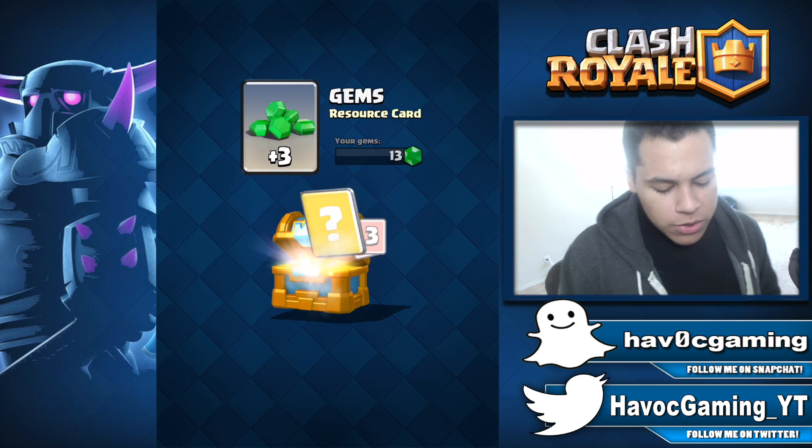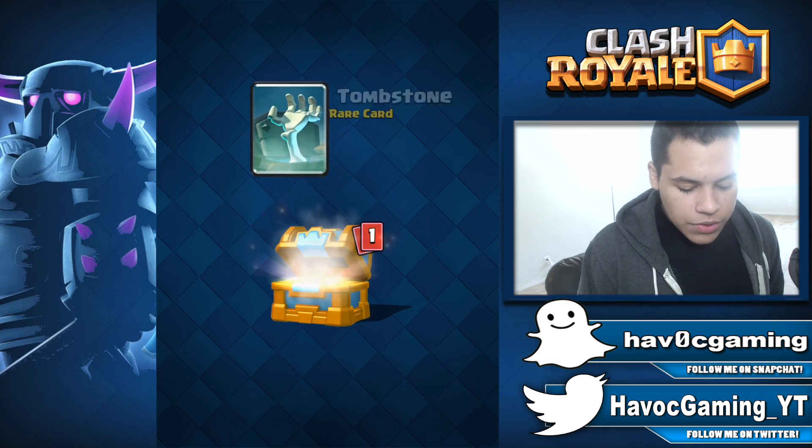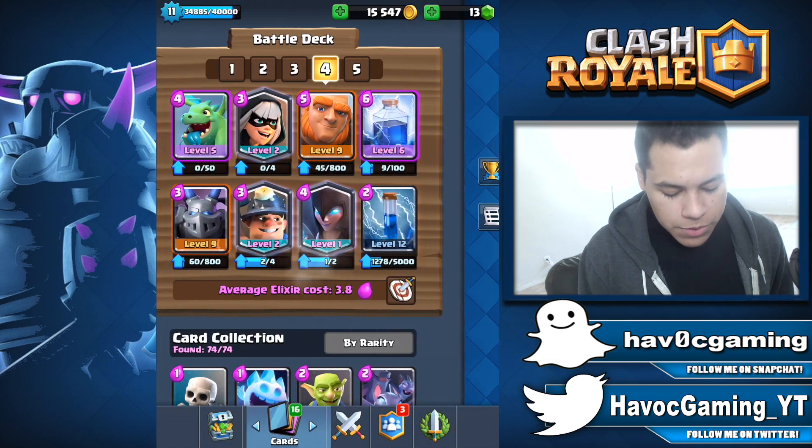Next up is going to be this crown chest right here. We have gems, heal, wizard, tombstone, and bats. There we go.